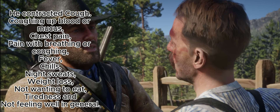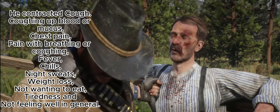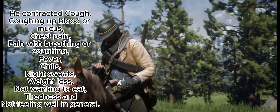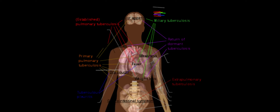he contracted cough, coughing up blood or mucus, chest pain, pain with breathing or coughing, fever, chills, night sweats, weight loss, not wanting to eat, tiredness and not feeling well in general. These are the symptoms that Arthur caught from tuberculosis disease.